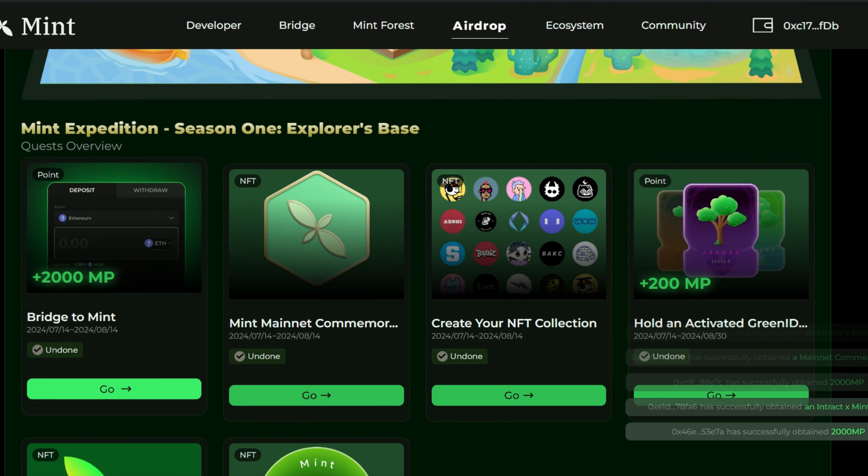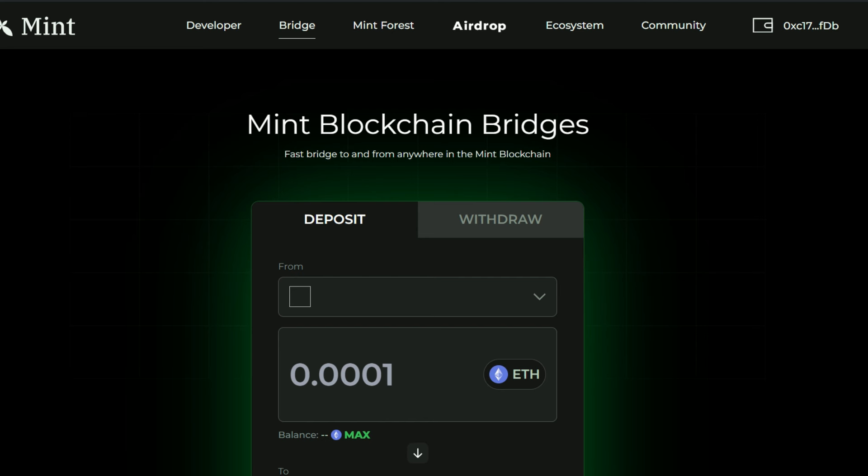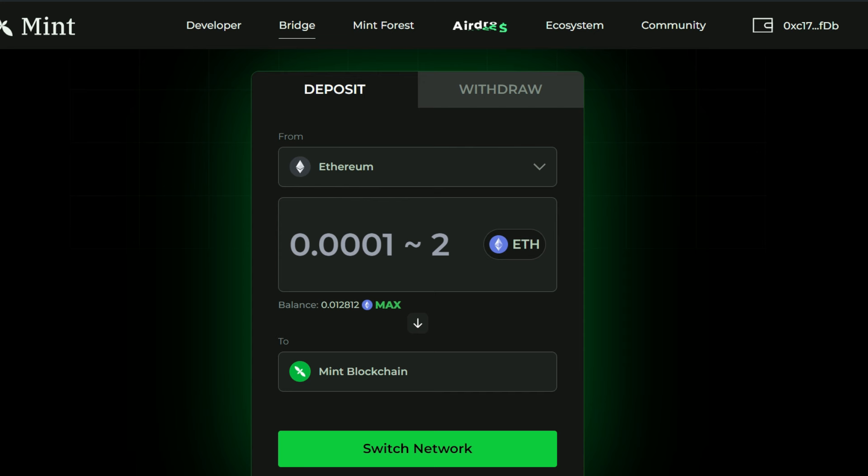Click on Go and it brings us right here where we're going to be bridging from Ethereum into the Mint Blockchain network. This is their native bridge, and it is a plus to use this native bridge — that is actually the reason you're going to be getting 2,000 NP. We'll be making a deposit, but before we do that we have to switch over to Ethereum mainnet.